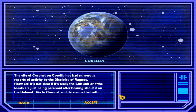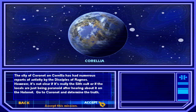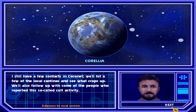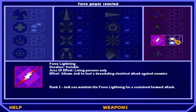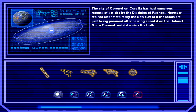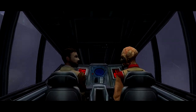Welcome back to Jedi Academy. We've got one more mission in this first set of five, so we're gonna go ahead and hop to it. We're gonna continue to upgrade Force Lightning. Unfortunately at level two it's still kind of useless, but once you get level three it's ridiculous in a good way. This is a fairly linear mission - you'll see what I mean when we get into it.